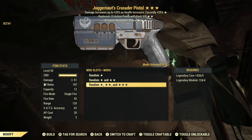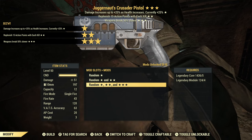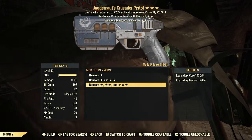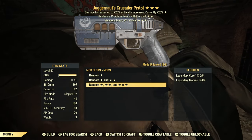Next we have Juggernaut's, replenish AP with each kill, weapon breaks slower. Juggernaut's is a mid-tier effect — not my favorite, because when you start taking damage you do less damage, and I'm not a fan of that. Replenish AP with each kill is an okay effect. Weapon breaks slower is not really an issue. Overall, this is scrip.